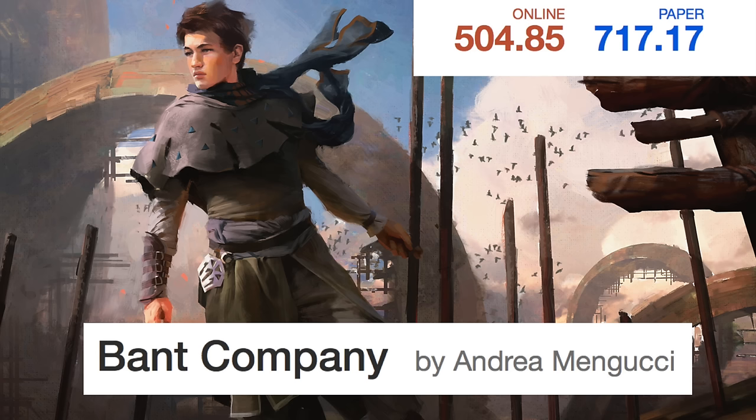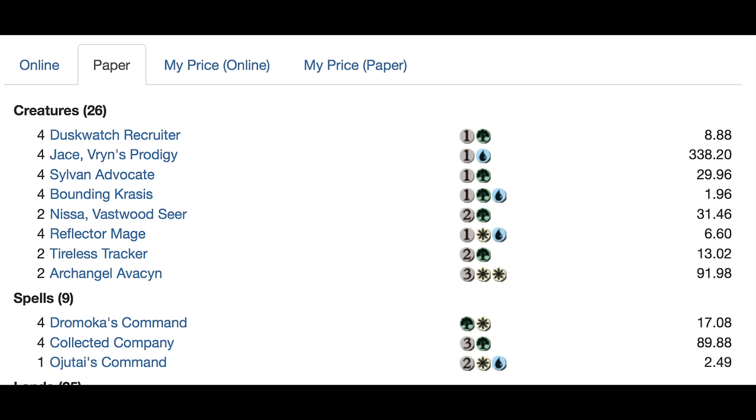It resembles old decks with Jace, running Collected Company and two Avacyns, so it tends to run the most expensive mythics in Magic the Gathering. We have Duskwatch Recruiter, which is a very good card. Four Jaces will set you back $338 — that's a lot. Four Sylvan Advocates, four Bounding Krasis, two Nyssas, four Reflector Mages. Reflector Mage with Coco is very brutal, but it only put up one copy in the top eight.